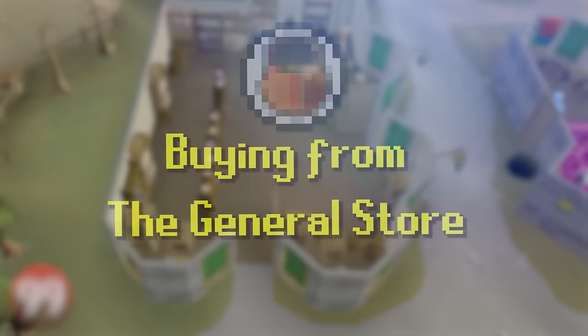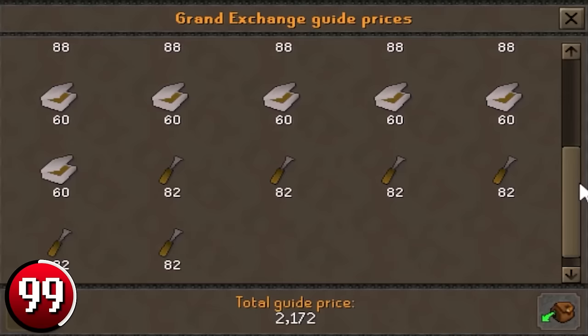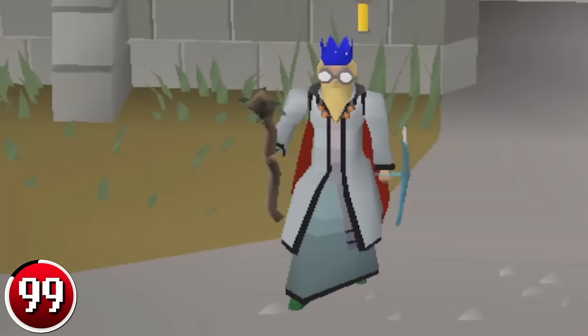Buying from the General Store: go to the General Store in Varrock and buy hammers, tinderboxes, and chisels. These items are bought for extremely cheap and can be sold sometimes for 100x what you paid. Once you buy out all the stock, hop to another world, buy out their stock, and continue until you have to bank and repeat, making you 150–200k per hour.